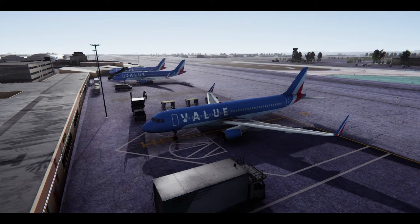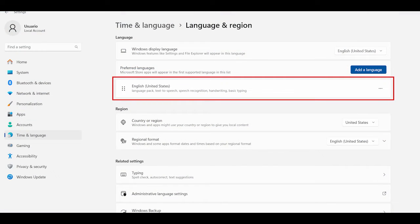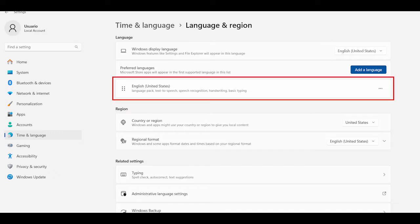First, and very important, make sure you have installed and set the system in the United States English language. This will best understand your commands and work properly in the game. It's not necessary to have the Cortana Productivity Assistant installed and working. If you have it, it's a good way to check the system works, but if not, the game recognition system will work in the same way.